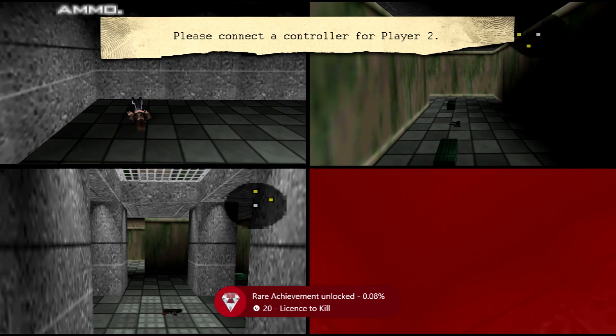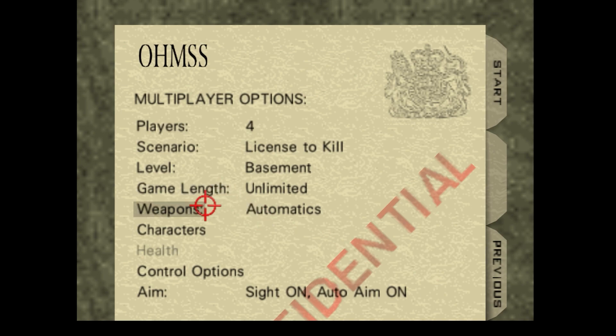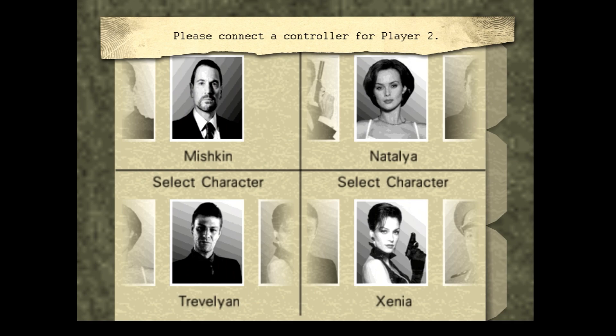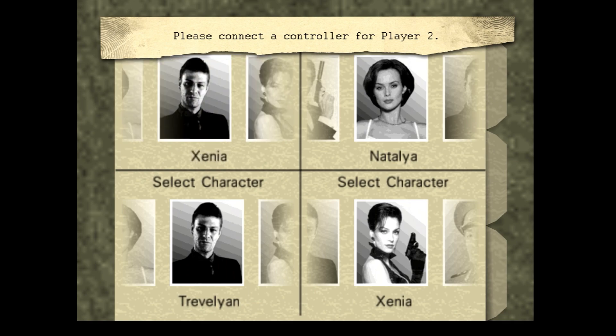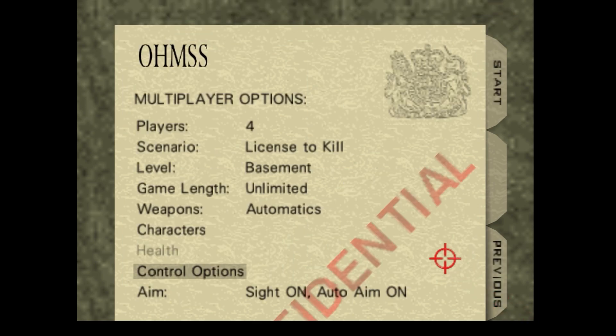We're now left with two outstanding multiplayer achievements. The first is Unusual Work, which is playing as Odd Job in multiplayer. Unfortunately Odd Job doesn't appear in your character list until you've completed the single-player mission The Cradle on at least Agent difficulty. Once he's in the roster, select him, start a game, and the achievement should pop.